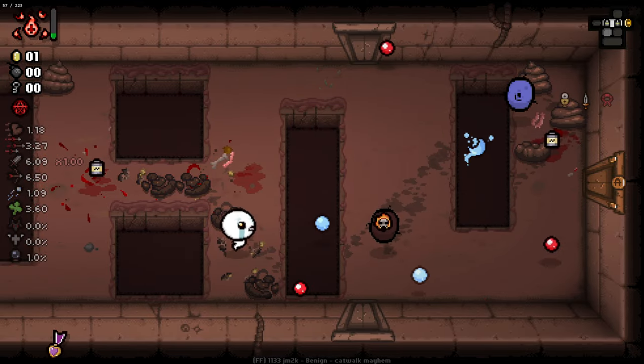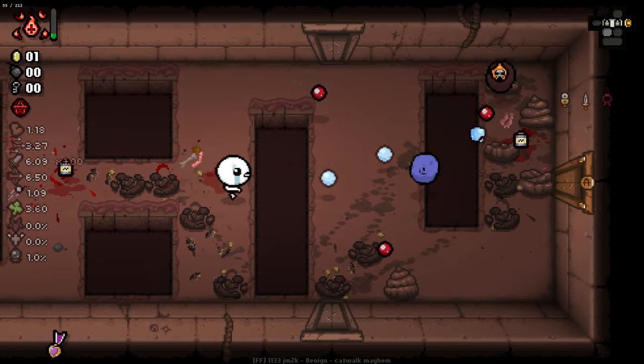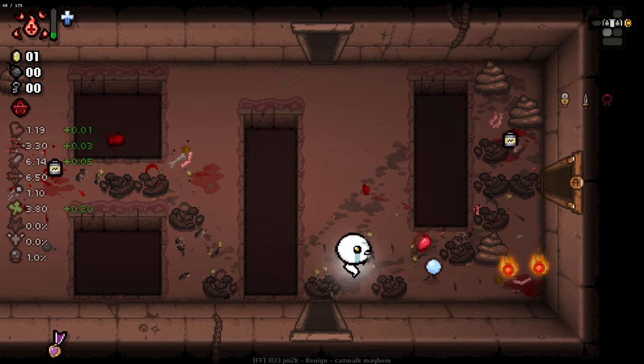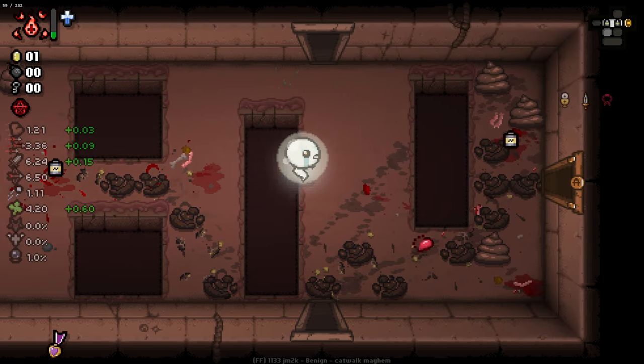You can see this enemy here has a little fire on him. When we kill him he drops a little fire that we can go and pick up, which charges up our active and gives us some stats. We get two little fires and you can see the charge applying. Pretty nice.